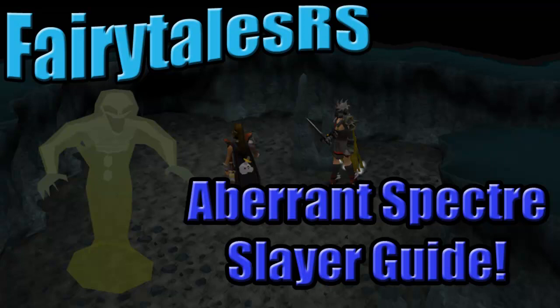Hey guys, so today I'm bringing you the first monster section of my slayer guide. I have made a part of the guide which was pretty much an introduction, listing the tasks you should and shouldn't do with reasons why — I'll put an annotation for that in the top right corner. This guide is for Aberrant Spectres and I'll be showing you the method to kill them, covering high levels and low levels. Hope you enjoy.